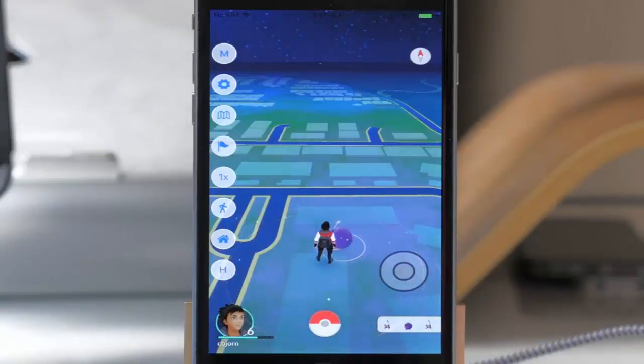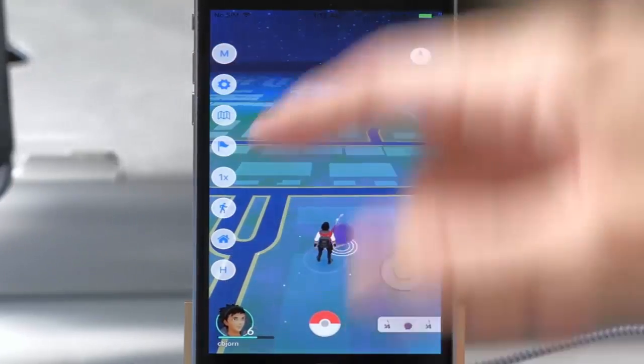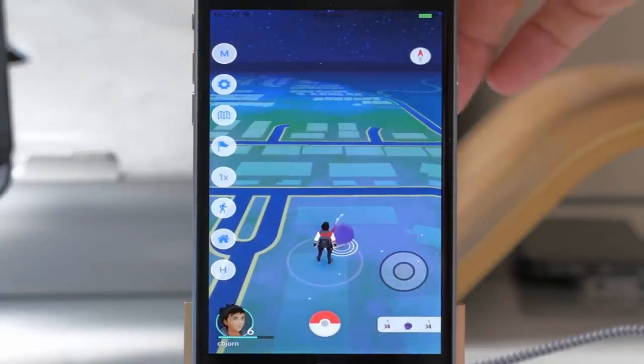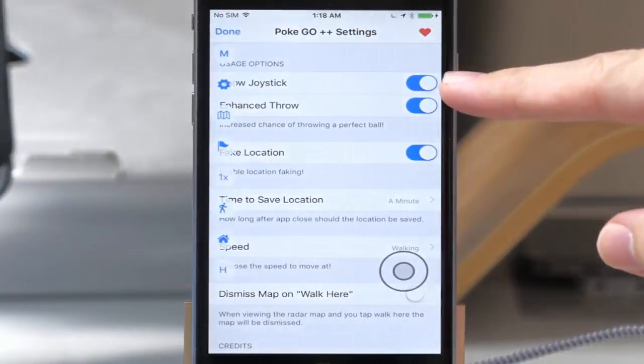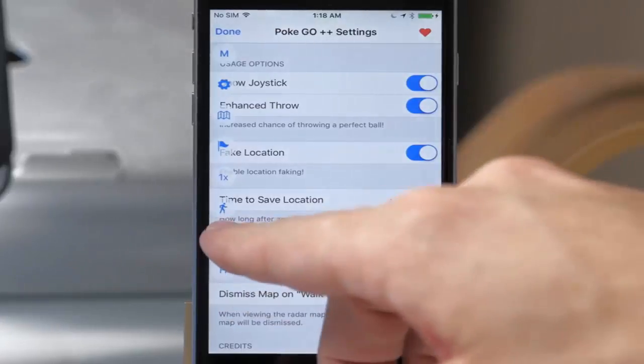I want to give you a quick rundown of this tweak if this is the first video you've seen. If you already know what the tweak does, you can skip ahead a bit to get to the process. We have the M button which is the menu button — you can tap it to expand or collapse the menu. Tap here to open your settings, show your joystick, which allows you to walk without tap-to-walk enabled.